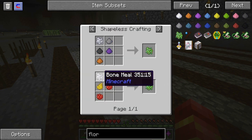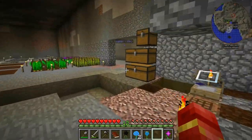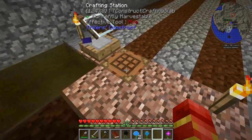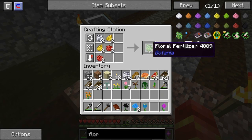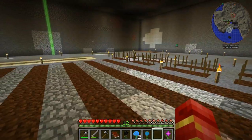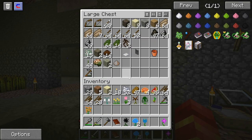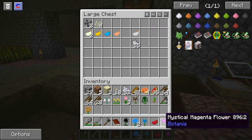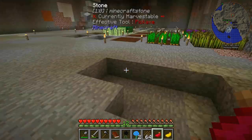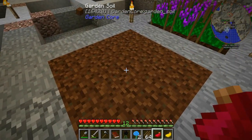Should be simple — yeah, we got bone meal, check. If we come over here, yep. There we go. Now we gotta make — oh no, that was a waste. Okay, let me actually go do this real quick because we now have 10 poppy seeds, so I'm just gonna put these here for now.